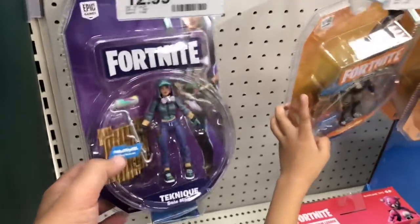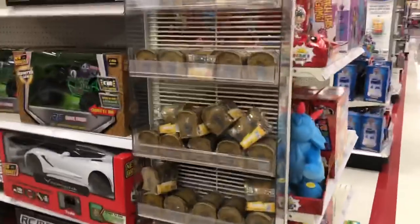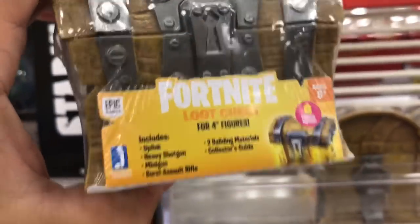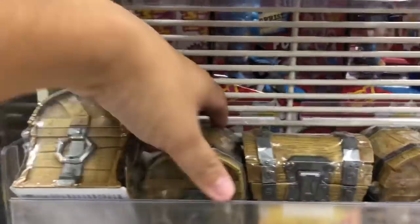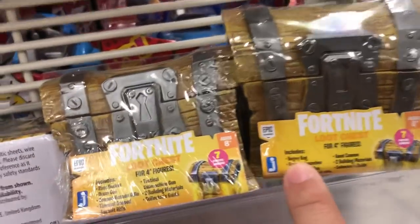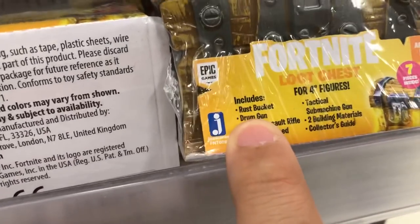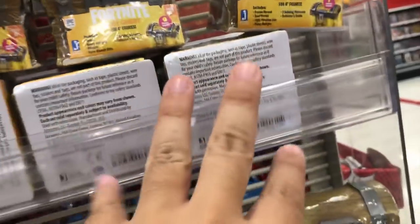I'm going to ask them if they can send us some Fortnite chests because we bought a bunch. I see a whole bunch of loot chest boxes! Let's see how many kinds there are — Uplink, Bogey Bag, Rust Bucket, and Frozen Shroud. So those are the four different kinds of chests, and there are also some weapons.